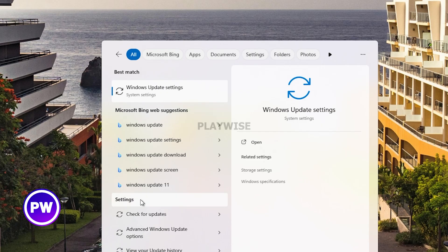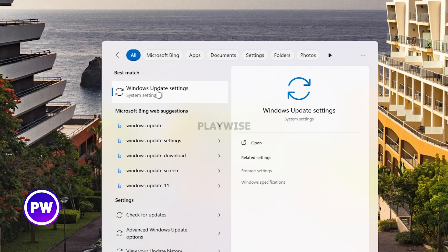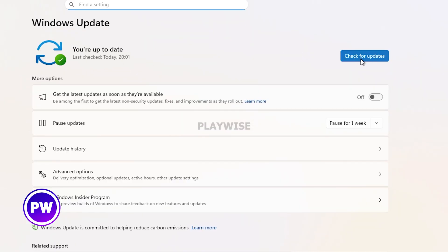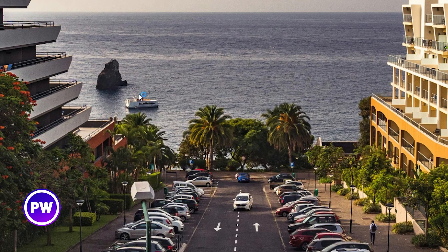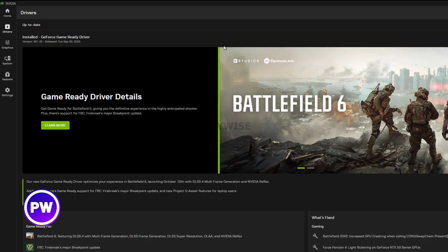Other things you can try: go to the search on your PC and click on Windows Update to check for any updates that might be available. You can do the same for your graphics card. I have Nvidia, so I click on Nvidia and go to the drivers section to check if there are any updates I can install.